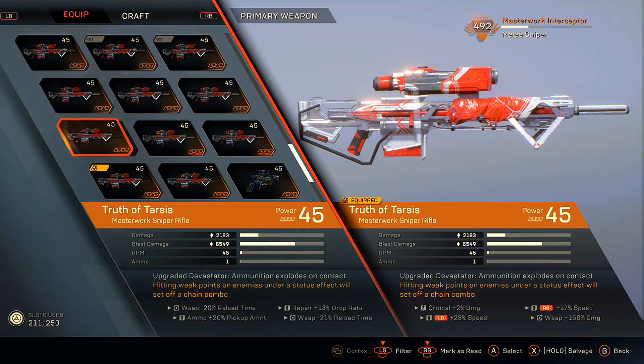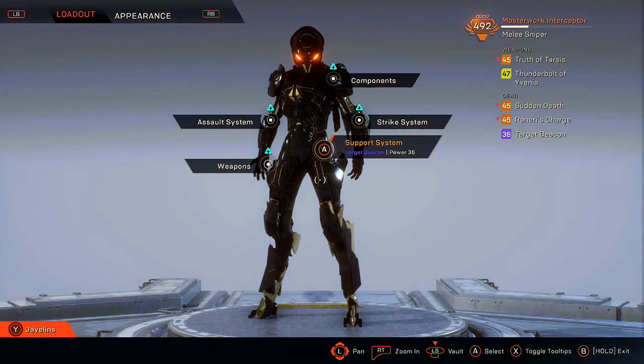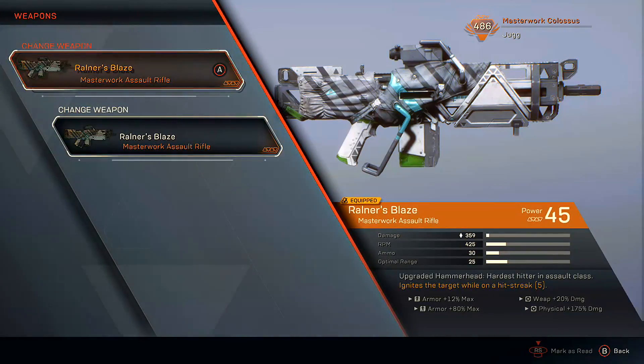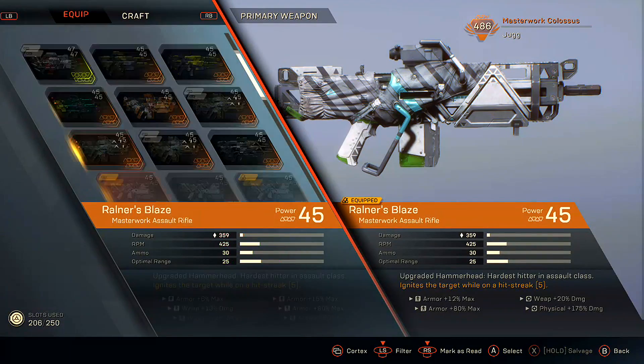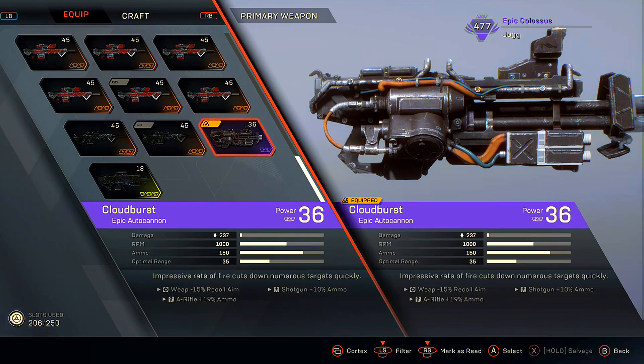At first I thought maybe it was just a bug with the Devastator, and that getting kills with it would eventually get you the blueprint. However, it didn't seem to work for any other ones that I tried, and by this point I had almost every Masterwork weapon in the game anyway.